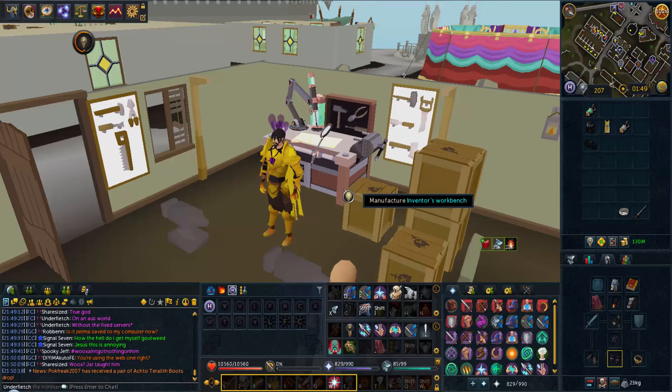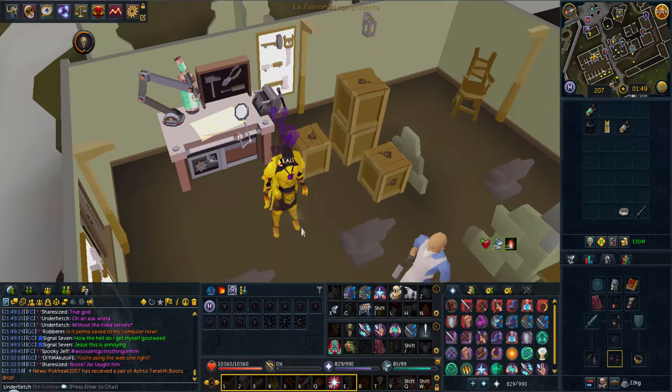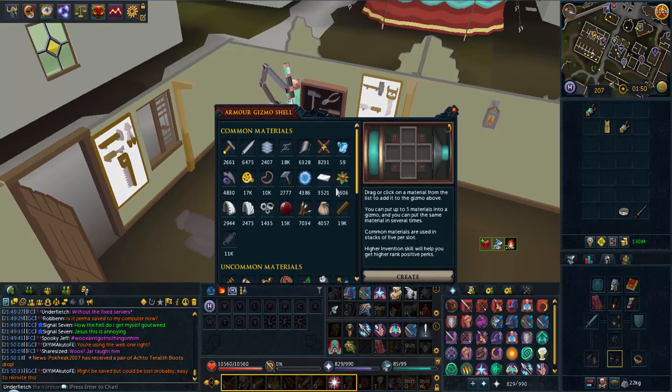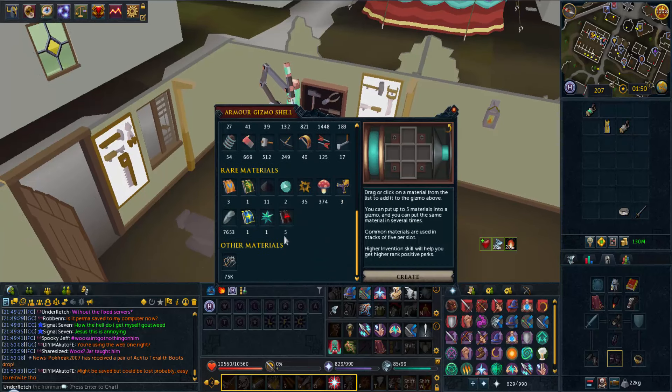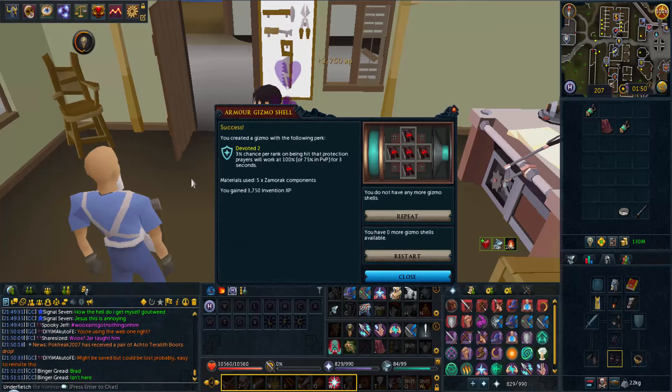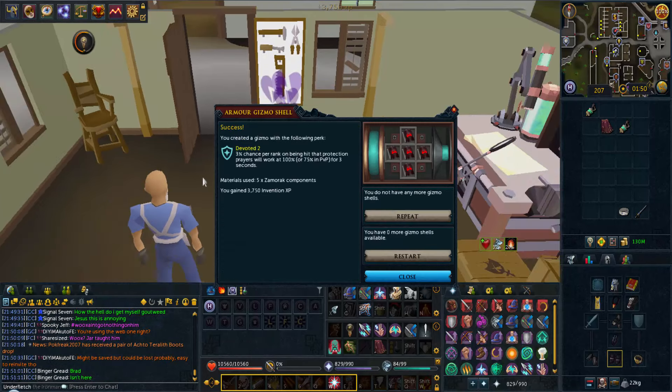It's that time again - I'm going to be dismantling a few of these components I have, a few of these extra zany things I keep getting. Now it's time to try for Invasion 3, Devoted 2, whatever again, so here I am just dismantling a few of these things. I heard something like it was 3 Zamorak, 2 Zarros is probably a little bit better, but I have so many Zamorak components I don't mind trying 5 Zamorak right now.